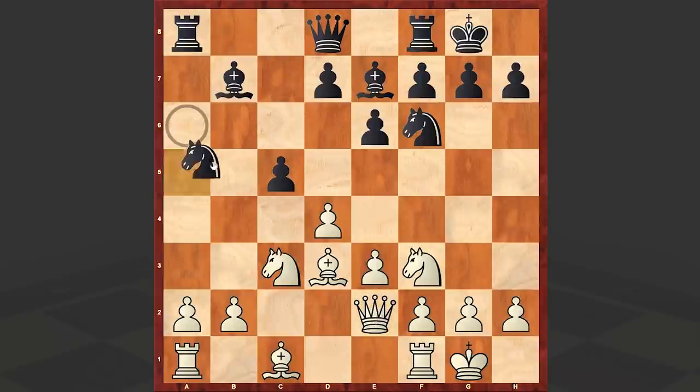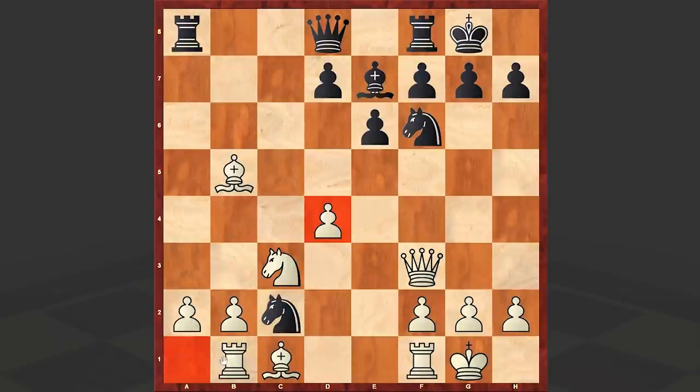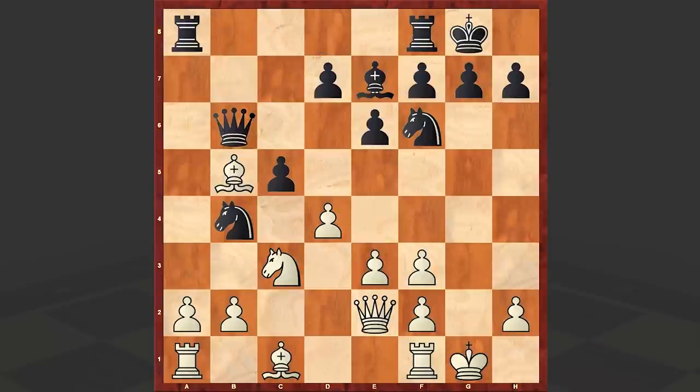Qe2, Nb4, Bb5, Bxf3, and gxf3. In case you are wondering why not Qxf3 — here is the answer: black can play cxd4, and if white takes on d4 then Nc2 followed by Nxd4. That's why after Bxf3 we have gxf3. This may seem to be a weakness, but making use of that fact at the moment is a difficult task.